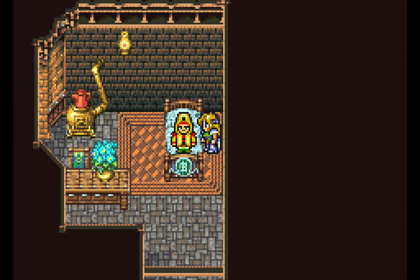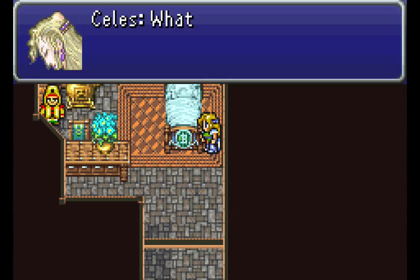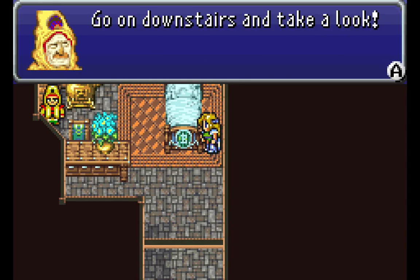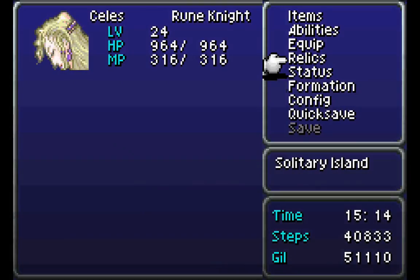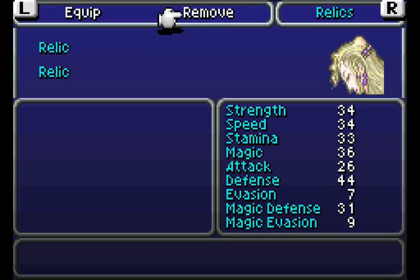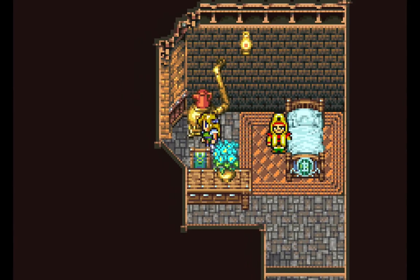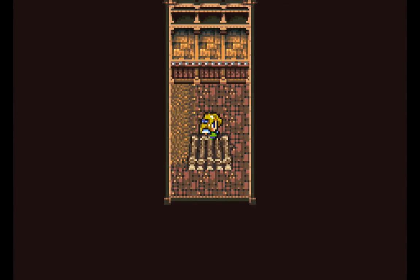And we've managed to save Cid! Woohoo! Where are you going there, Cid? He unlocks this for us — let's go take a look. Now let's get rid of the Sprint Shoes. If you go down here, you now get access to the raft, and Cid follows us.